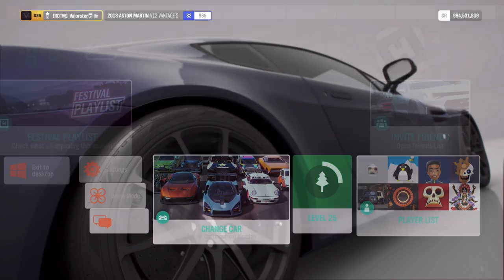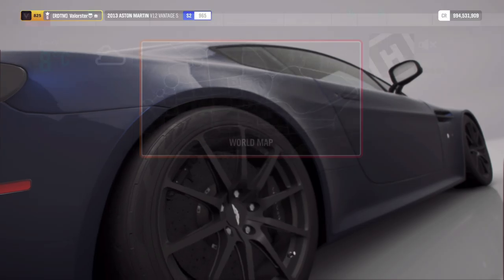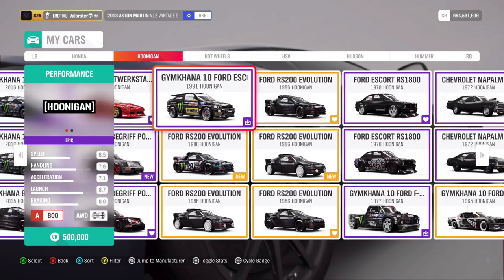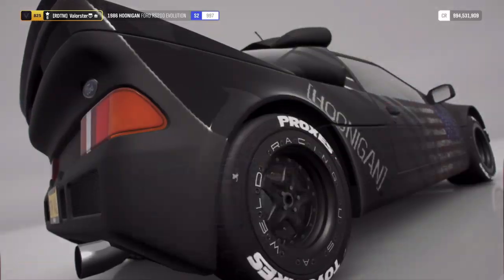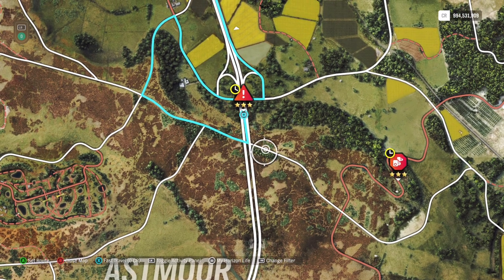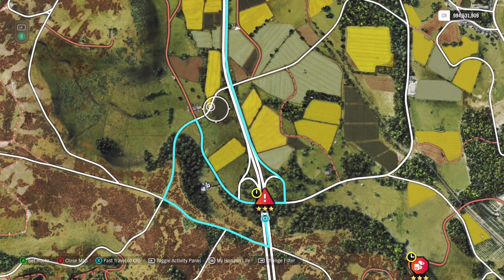Now let's look at all the stunts. There's an annoying one I know from previous times that people have had problems with, so I'm going to use my Hoonigan S2 version. First of all, this one — everybody knows it's a really annoying one. It's not always easy to get it.